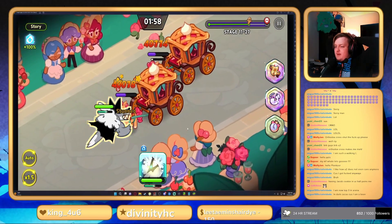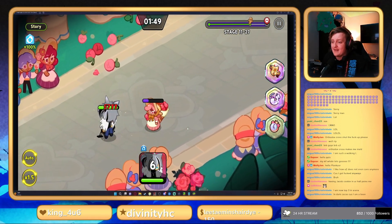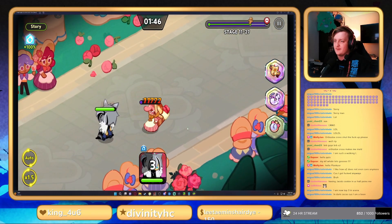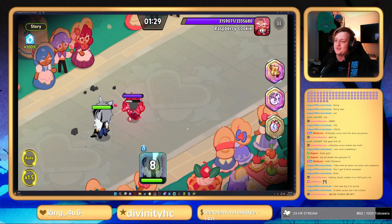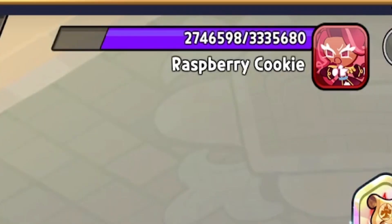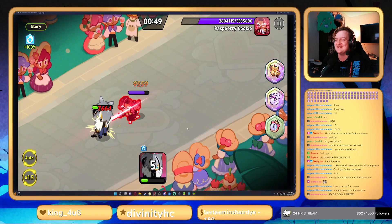He's getting some healing back when he transforms back, which is nice. Jacob Cookie meta. As you can see, he does get AoE damage but he does not do good single target damage — he's just not really there for that. He can cleave through stages fairly easily, but when you get to the boss, that's where he struggles. Not very good at all for single target. That's why he's kind of bad.